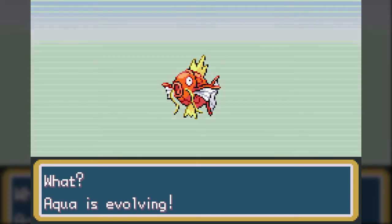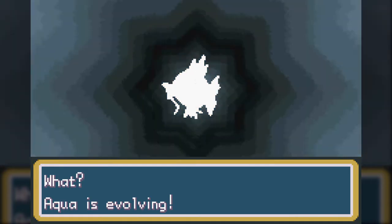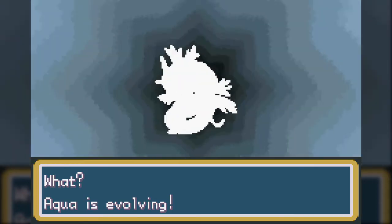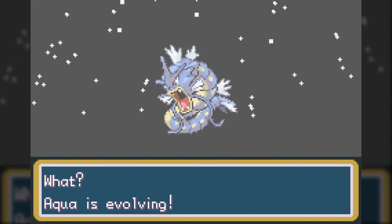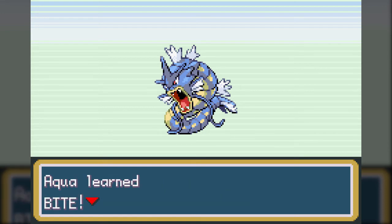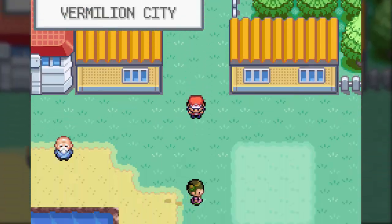Aqua reached level 20, which means she's no longer going to be useless like her namesake. Magikarp evolves into a very interesting Pokemon - this is Gyarados, Water-Flying type. And it already learns a better move just by evolving at this level - it's going to learn Bite, which is a Dark-type move that when used has a chance, I think around 10%, of making the target flinch, meaning their move is wasted.